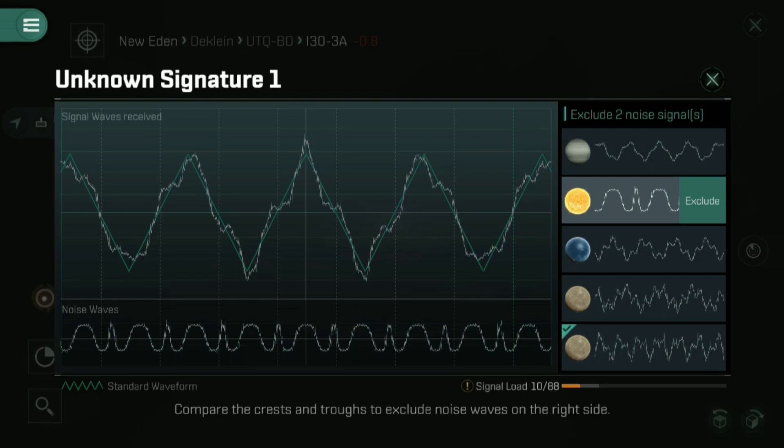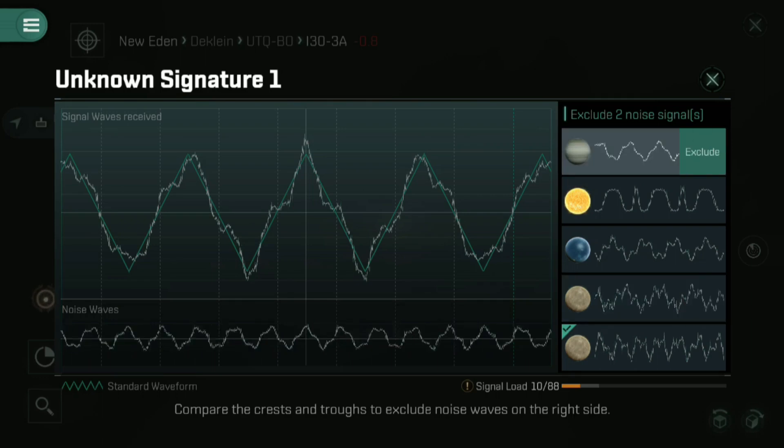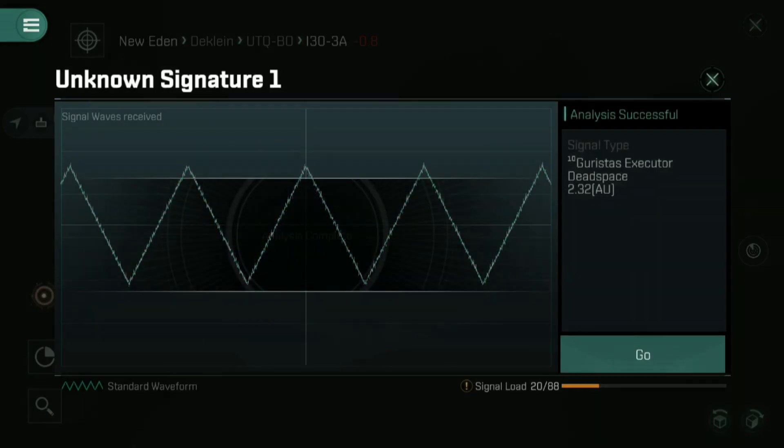You'll be requested to remove between one to three noise signals. This is a minigame in and of itself and it's a really difficult minigame to describe in one video. That said, the EVE Echoes YouTube channel itself has a video where they do a much better job than I could possibly do in explaining this minigame. But it is a nice little puzzle that only takes about 30 seconds or so to do.